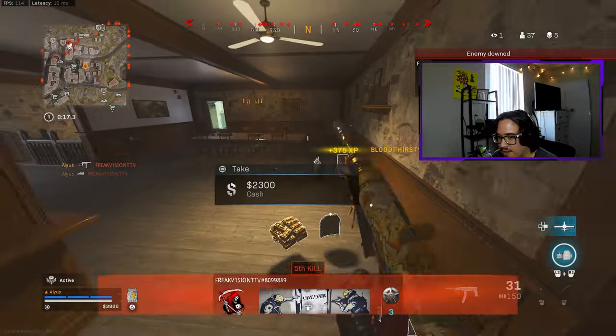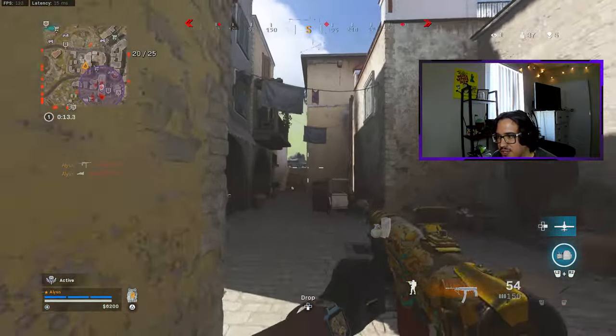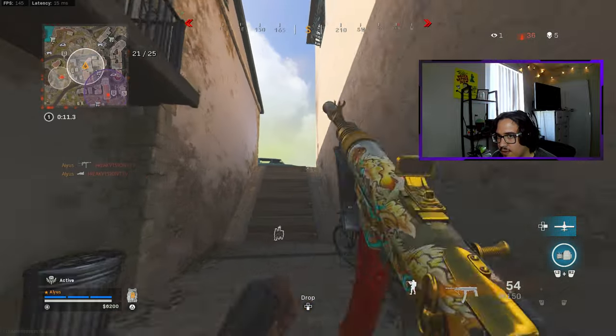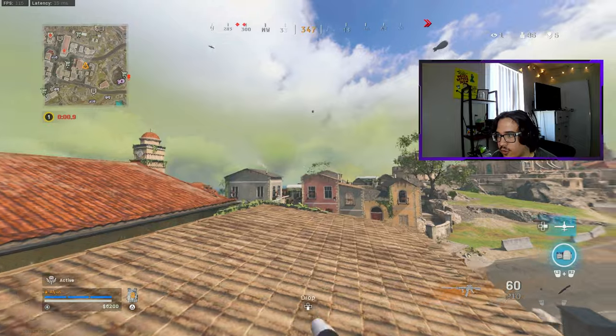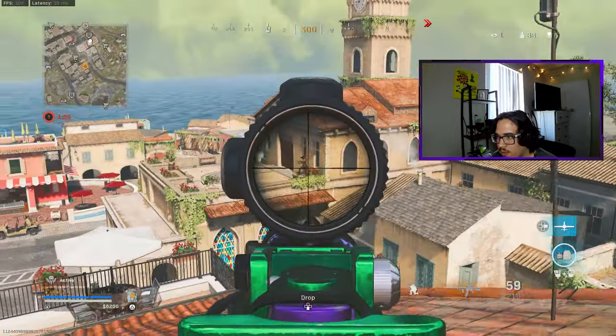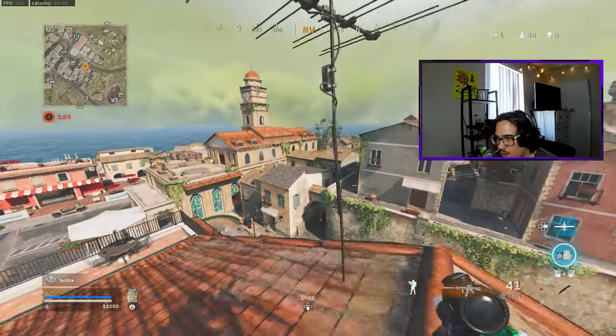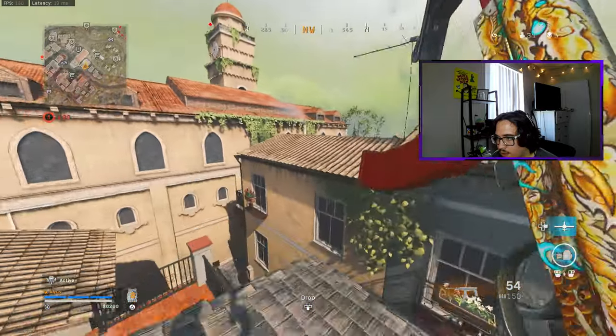Did you not hear me shoot that guy, or did you not look at your mini map? Someone coming right here — or is that a guy flying in? Flying in, let's get to high ground and actually go for some long range shots. There we go — I'll just cut them off by hitting this window out here.